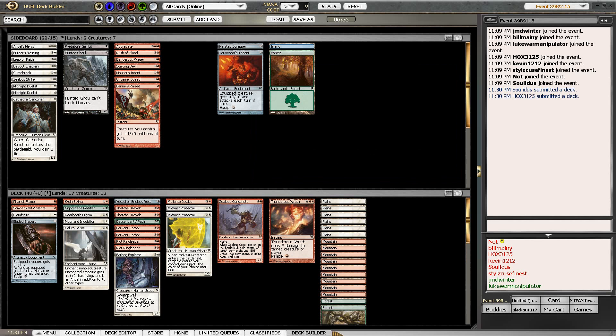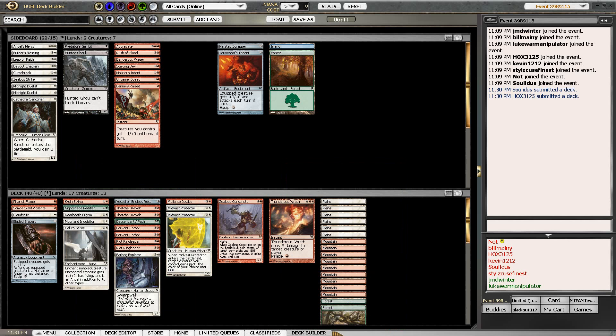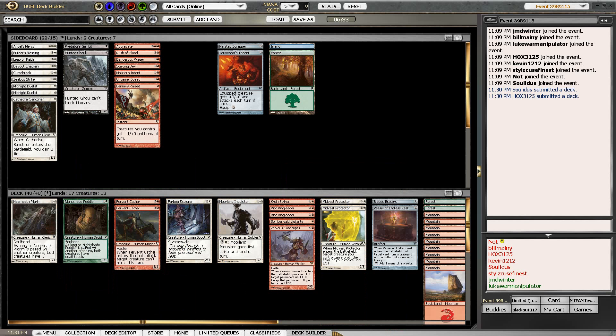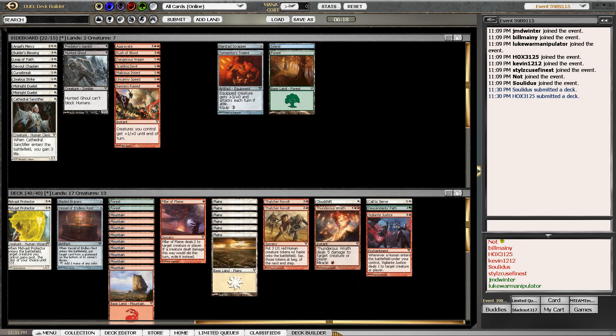This puts our 40-card deck as what we see here. We have a Vessel to accelerate a little bit and our two Forests to try to get out Descendants' Path. Let's take a look at our creature type - we only have 13 creatures, which kind of scares me for that card splash. The thing is every creature we're playing is indeed a Human. Over on this side of the board we have our Vigilante Justice.